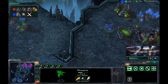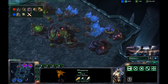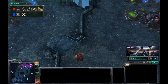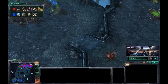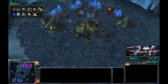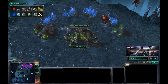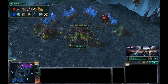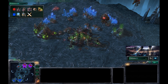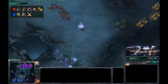The Protoss has a hallucinated Phoenix here — that's what the Hallucination research was all about. This is actually a very cost-effective method of scouting. To get a real Phoenix you've got to tech up to a stargate and pump out the Phoenix, which costs a lot more than just the Hallucination research itself. The Hallucination research also lends itself in a variety of ways throughout a fight — you could create a couple of Colossus units to throw down and fake out the enemy, making him build light units when in reality you can easily combat that.